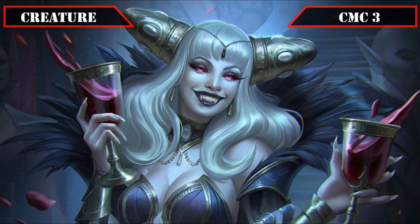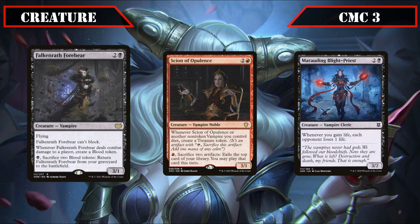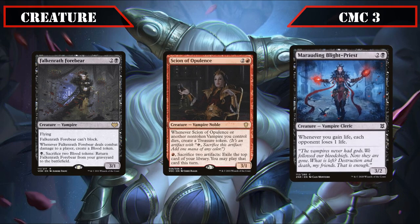Entering the CMC 3 slot, more vampires join our brood with Falconwrath Forebear, Scion of Opulence, and Marauding Blightpriest. Falconwrath Forebear is a 3/1 flyer unable to block that creates a blood token whenever it deals combat damage to a player, and lets us pay a black and sack two blood tokens to return it from the grave to the field. Scion of Opulence is a 3/1 that creates a treasure token whenever it or another non-token vampire we control dies, and lets us pay a red and sack two artifacts to exile and play the top card of our deck. Marauding Blightpriest is a 3/2 that has each opponent lose one life whenever we gain a life, effectively upgrading Anji's activated ability to deal 3 for every sacked creature or blood token.